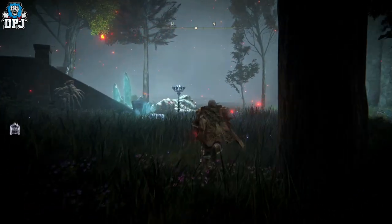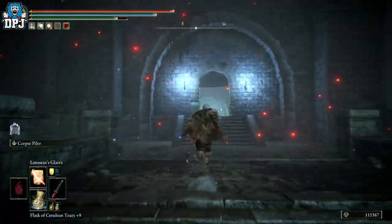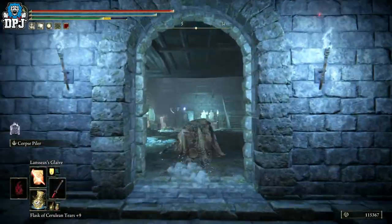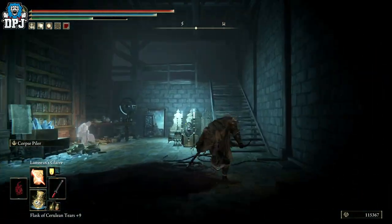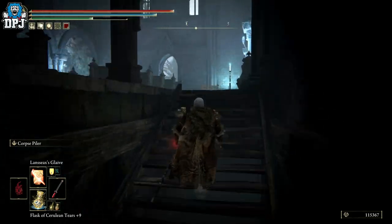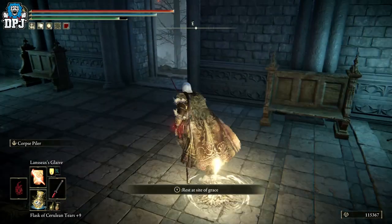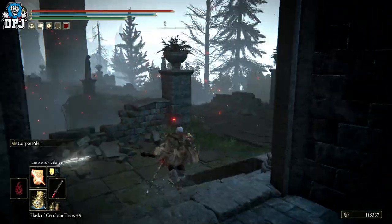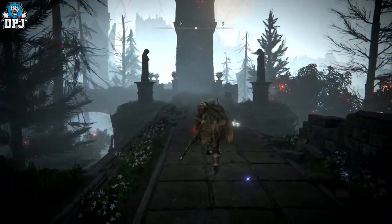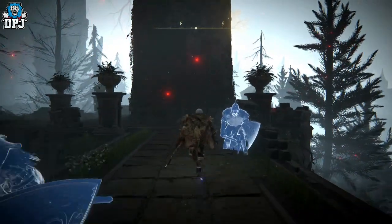You want to come up these stairs on your left-hand side. Run past all the enemies, don't worry about them, and run straight through this door. Up here there is a grace — you obviously want to activate it, just in case you die. You shouldn't die, but hey, you never know. Come across here; enemies will spawn in. Run straight past them, completely ignore them.